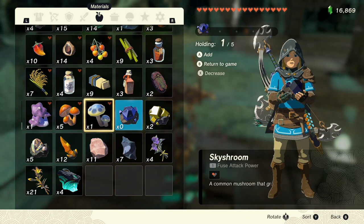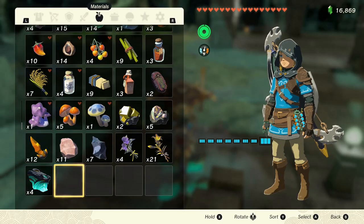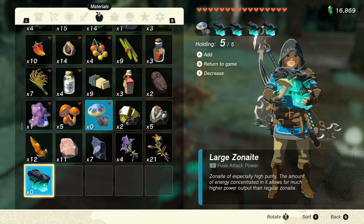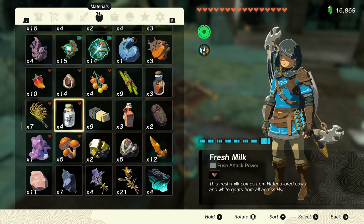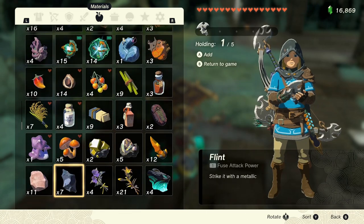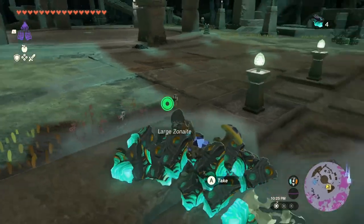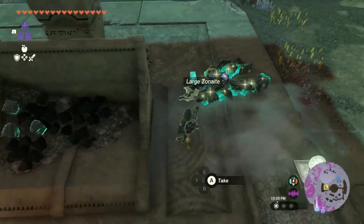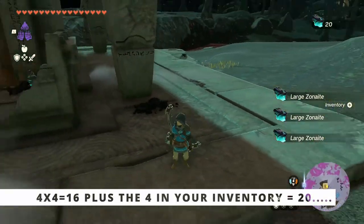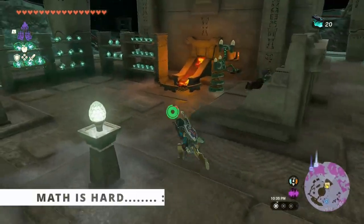Now you can rinse and repeat. Grab another item with a quantity of one, then grab your large zonite and drop it all on the ground by exiting and re-entering your inventory. You should be able to do this about three or four times before you hit the ground. Just keep in mind you cannot do this more than four times — you cannot have more than 21 items on the ground at any given time. If you keep doing this, the older stuff will continuously despawn until you land and pick it all up. So make sure you only do this four times. If you've done all this correctly, you should be able to pick up about 21 large zonite if you started dropping them in quantities of four, which is more than the 15 required to buy all of the large crystallized charges.